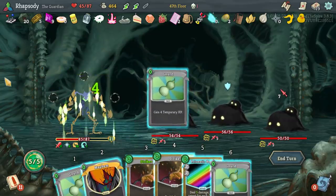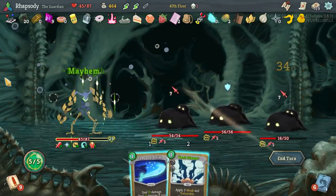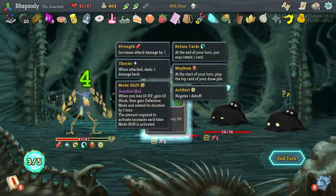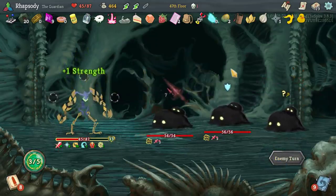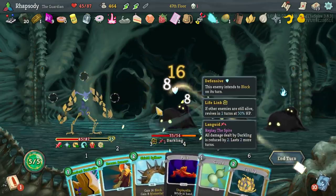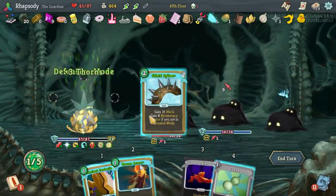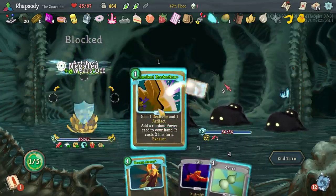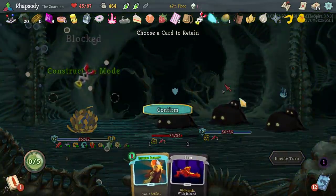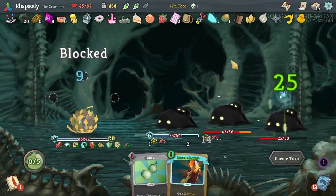We are gonna take so long in the heart fight that the heart becomes really powerful and just kills us. The heart, like a couple turns in — like nine turns into that fight — just gains 50 strength. There's nothing we're gonna be able to do about that. It's fine — it comports with my plan, which was: don't play attacks.